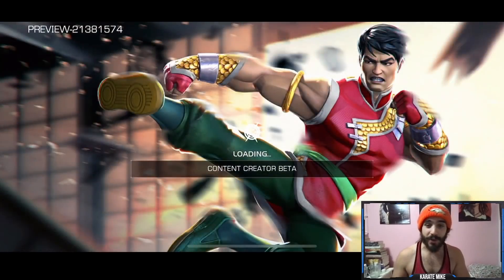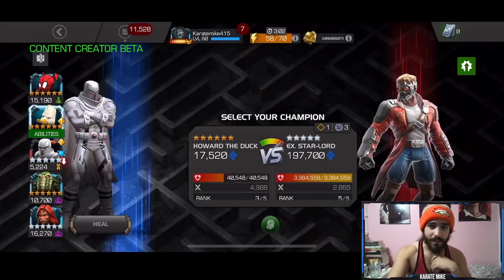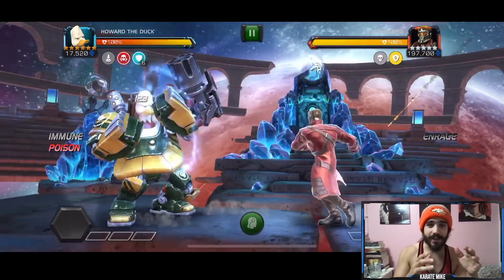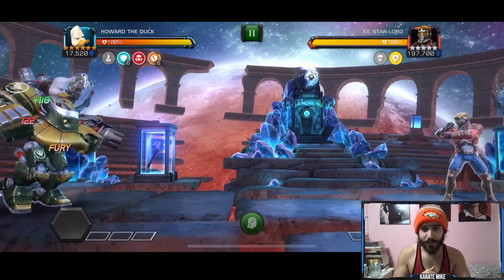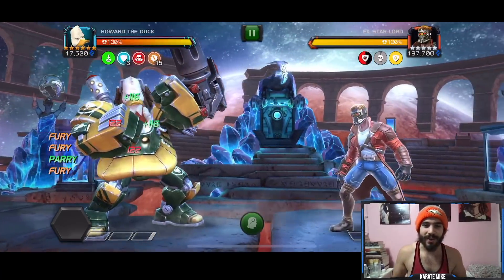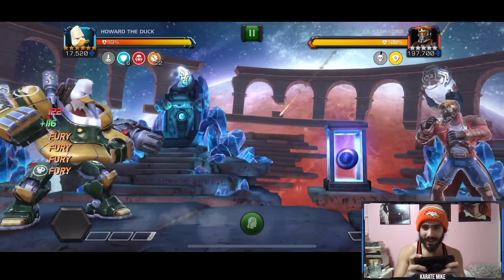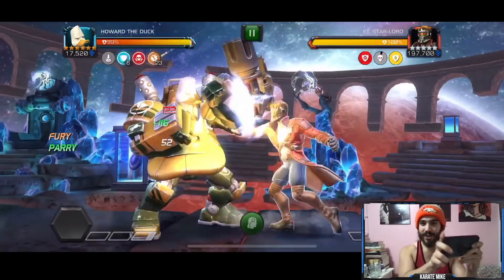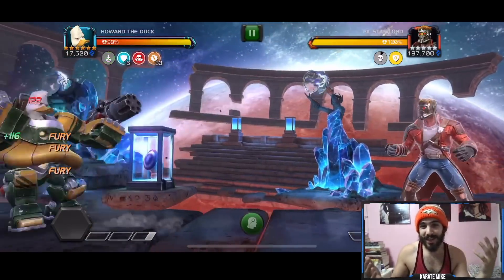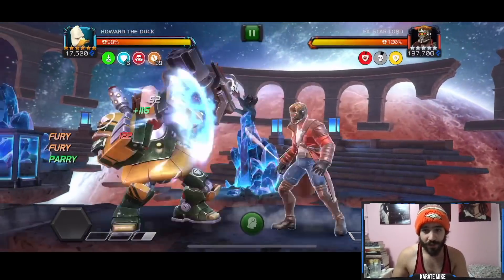We're gonna start with Star Lord today. Tigra is going to allow you to get up to 70 of these furies. I'm not doing auto-mash here — I'm doing the actual mash. I'm gonna make another Howard video, like a hand-cam video. Essentially what I do is parry, then bring my right finger over and go like that — I do that a bunch of times until I get to the amount of furies I need.